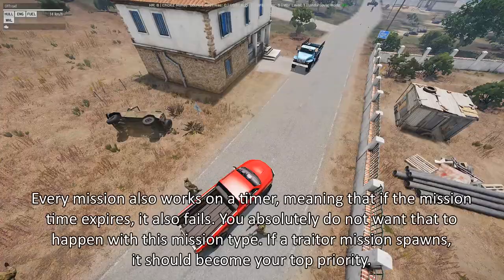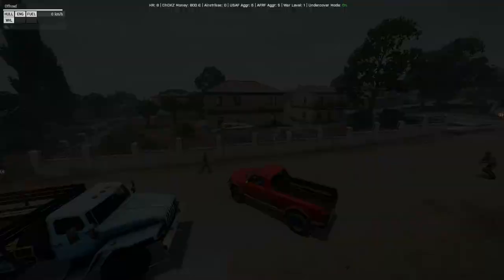This is because the traitor doesn't have to flee to the outpost to trigger an attack on your base — if the mission simply fails, this also happens.